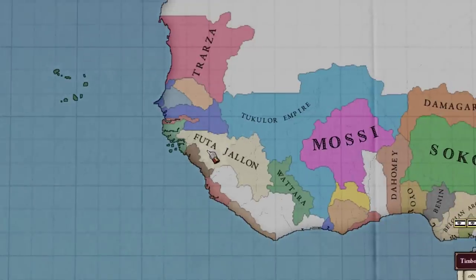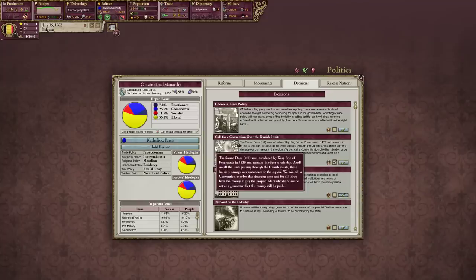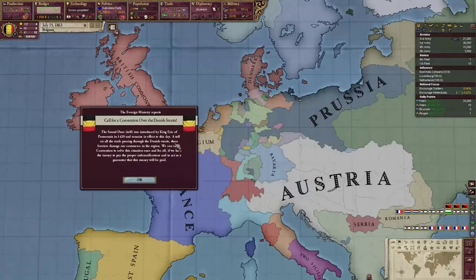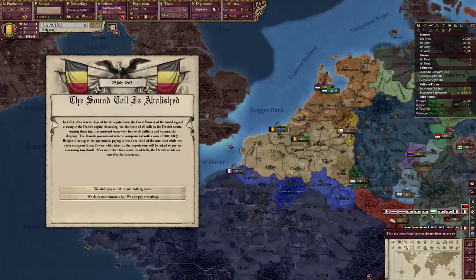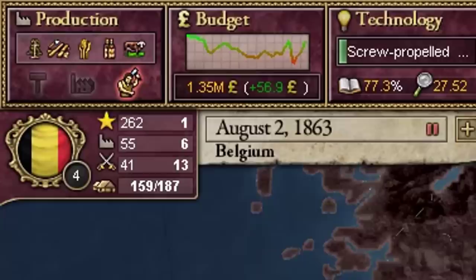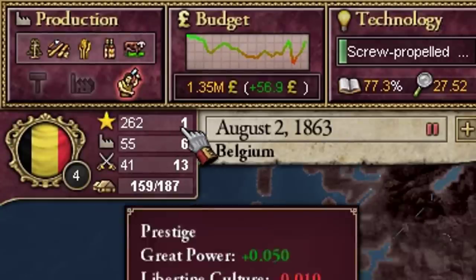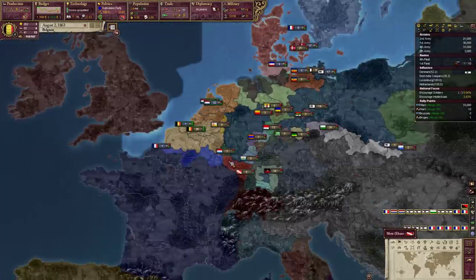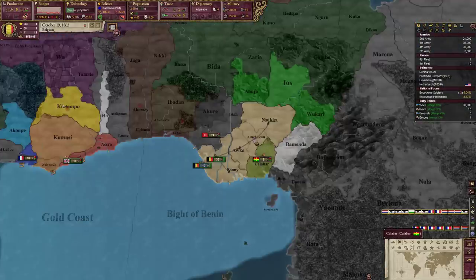I can do the Convention for the Danish Straits, which if done correctly gives me a hell of a lot of prestige. If I get everyone else to fund it with me it's 36 prestige, but if I do it myself that's 122 prestige. I'm now the number one most prestigious country in the entire world - Belgium!